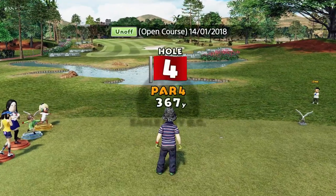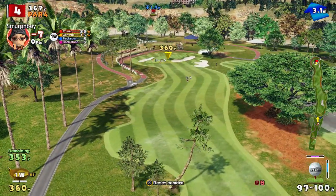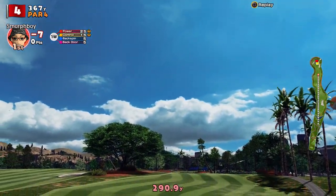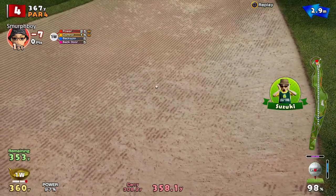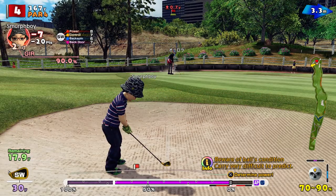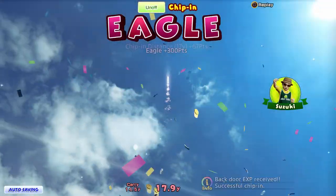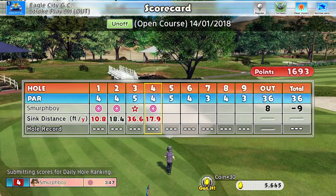Hole four, par four. Length is not going to be the issue here. As I recall with this one, this is all about holding it up — trying to stop it going too far. There's a little roll left. I'm trying to look where I land it. What I really want is a good second shot. I'm not so fussed about getting super close. I didn't want to be in the bunker, really. 20 yards. We're going to lose a little bit on the impact. Another Eagle. It's nine under. Not bad.